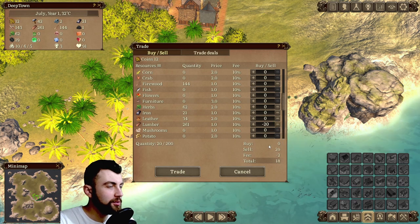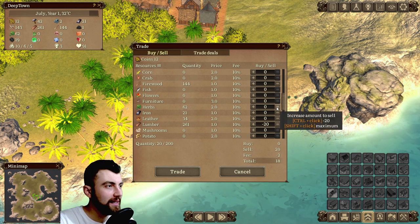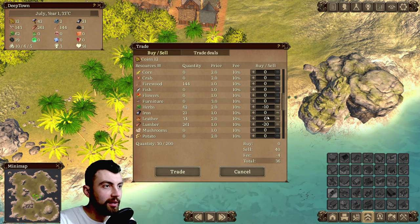Is it instant or does a ship come in? I'm assuming a ship will come in to trade — I wouldn't like it if it were instant.